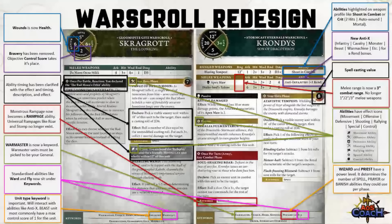Standardized abilities like ward and fly will now be a keyword rather than an independent ability. This is something I initially missed when playing with some rock gut trogloths — I was looking for the ward and lo and behold it was sitting as a keyword, not as an ability.